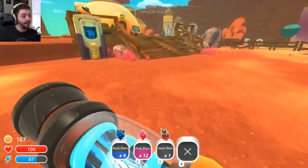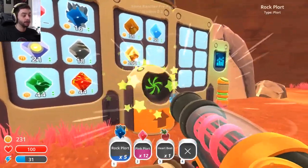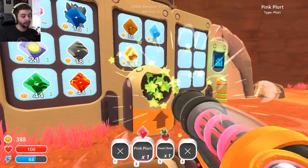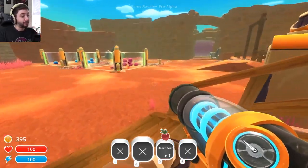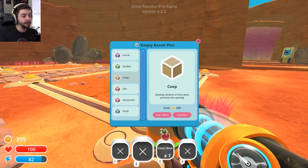They meld together — I don't know how it happens, but they do. They meld. We have a ton of money now. We have like 395. I guess we can build another ranch over here. We can do a coop. Incinerator — we can burn shit down. I guess another corral is what we want.